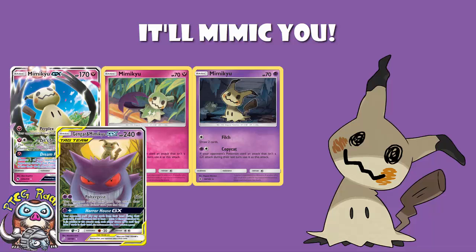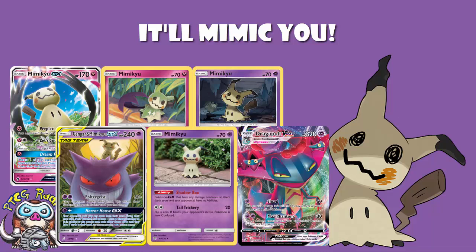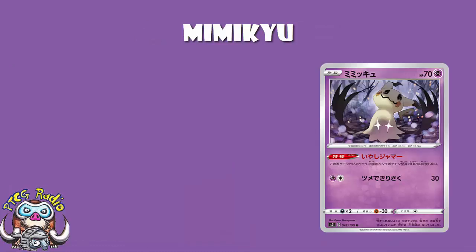Right now we've got the Mimikyu from Cosmic Eclipse that turns off the abilities of GX Pokémon with any damage counters on them. It generally sees play in a lot of decks like Dragapult that are dropping damage counters. So we have high hopes for Mimikyu — can this one stand up? Our translation comes from the lovely Antoine Boule.